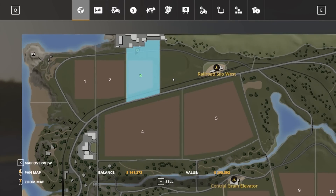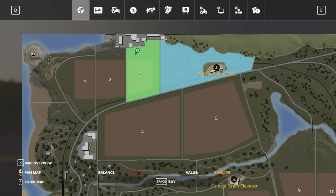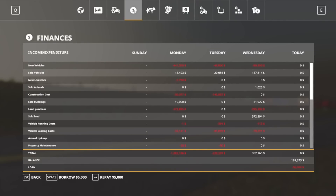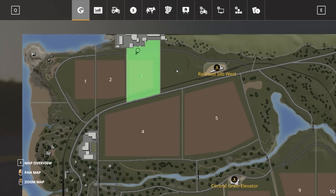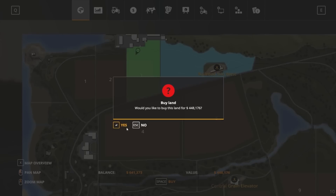$141,000. I would like to buy this, which is $448,000. So I'm just going to borrow our maximum amount, which we should be able to get more than $448,000. We should get like $650,000, $700,000 maybe — close to $650,000, $641,000, beautiful. So then what we're going to do is buy that section.